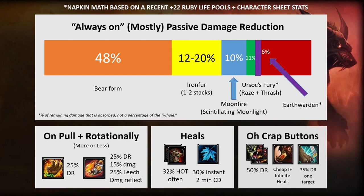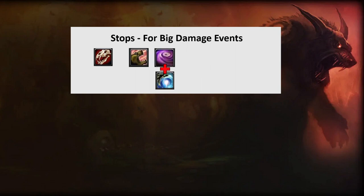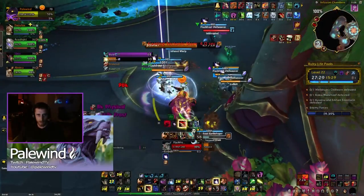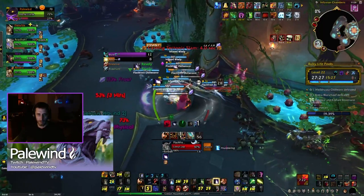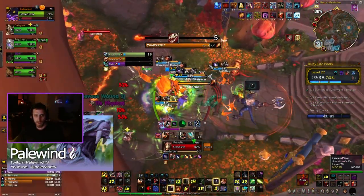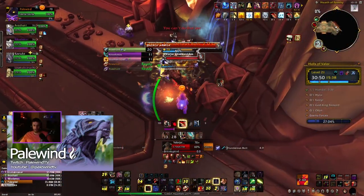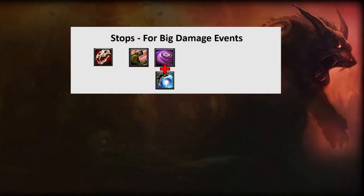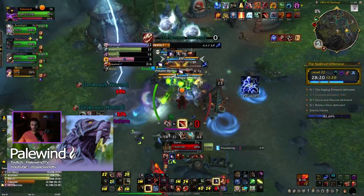Berserk in this spec functions as cheap iron furs and infinite heals for 15 seconds — that's its emergency role. To prevent damage in the first place, use your stops. You've got skull bash, your kick, incapacitating roar — which is great because it's AoE — and typhoon. With the last round of guardian changes you can get the cooldown on typhoon pretty low; it's a frontal cone AoE that stops dangerous casts. Incapacitating roar also won't DR with a lot of classes' powerful stuns since it's a different CC type.